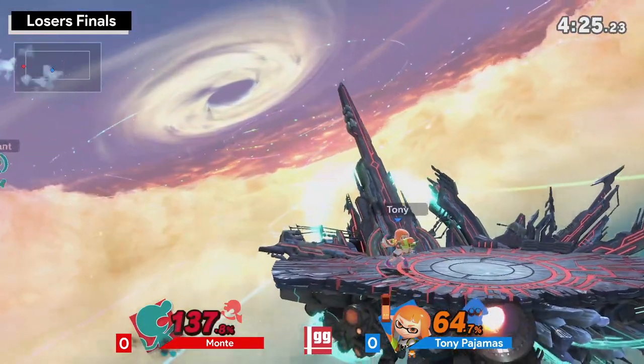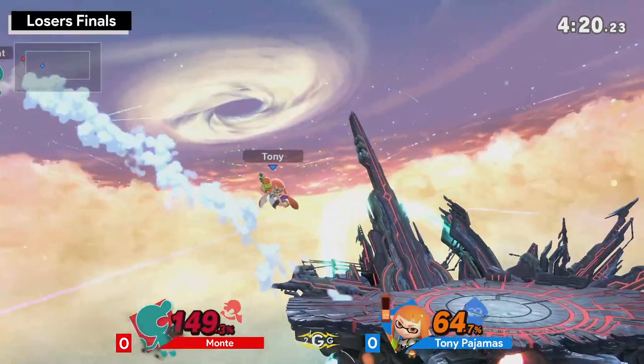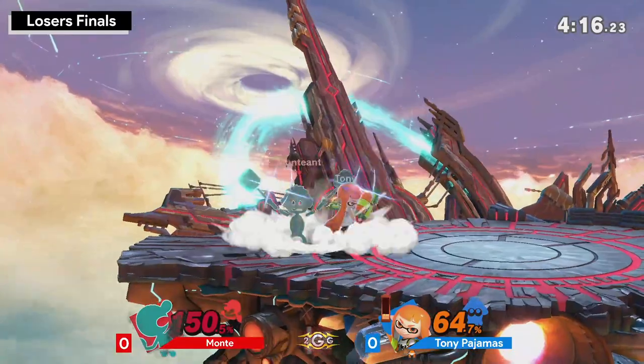Good use of Splat Bomb there, covering the lower recovery. Setting it up too — never forget the Splat Bomb has one bounce, so you can effectively set it up at the ledge to see if you can catch normal getoffs too.